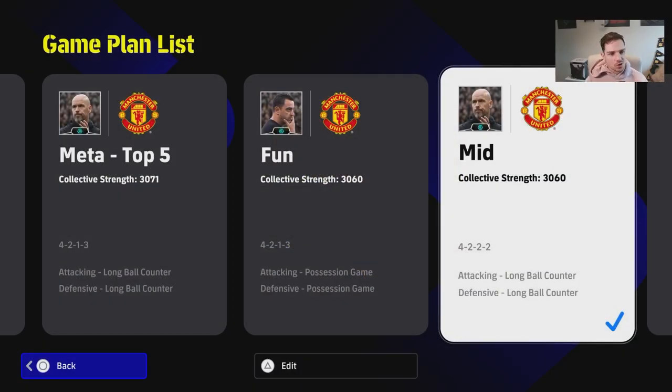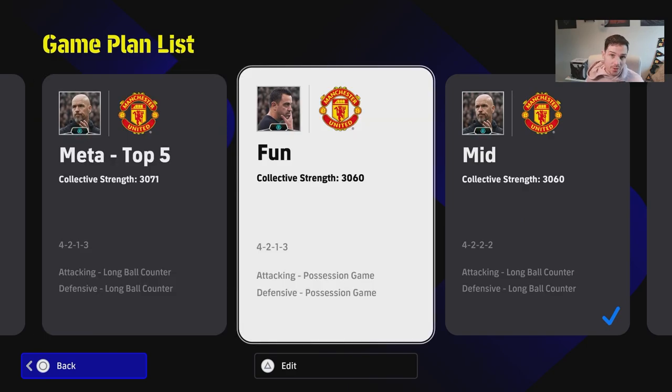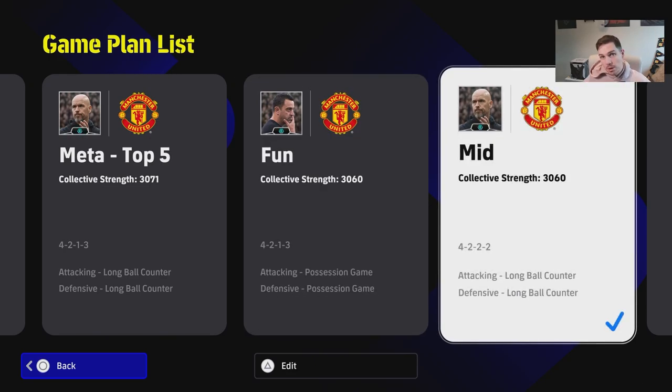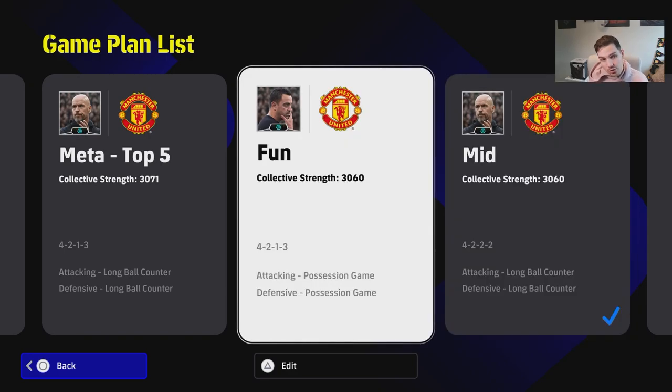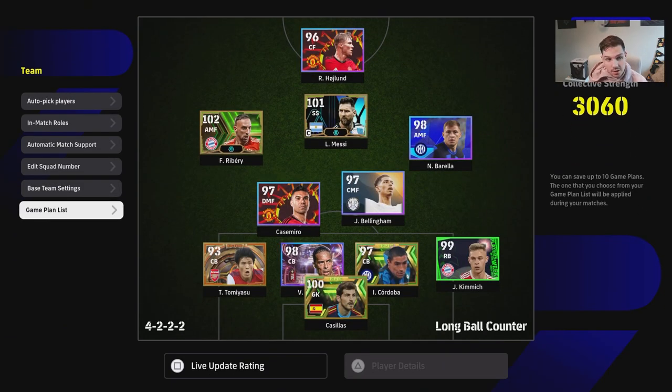Welcome back to the channel. Today we're covering three key formations: a meta top 500 style formation and squad setup, a fun squad for players who want something different or want to expand their gameplay, and a squad for newcomers in the first 20 hours that will make you more competitive as you learn the mechanics. We're going to start with the mid-game one, as this is what everyone will probably look at when starting their squad.